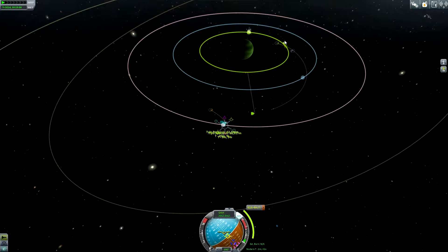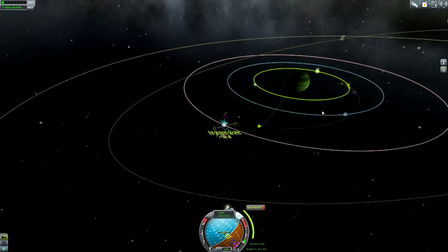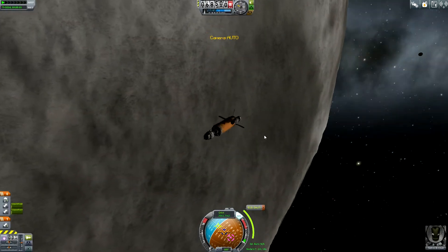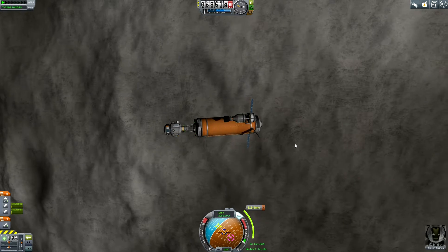This would be great! Laythe periapsis at 643 kilometers — this sounds really amazing. The burn would come up in 2 minutes and 30 seconds. I think we should perform this burn right now so that we are able to have a Laythe encounter in 11 hours and 13 minutes. Then we need to change the trajectory a little bit in order to get closer to the atmosphere, but this is at first a good idea.